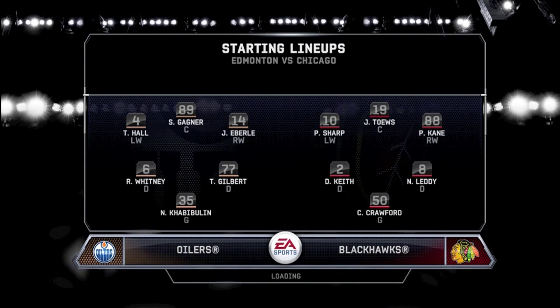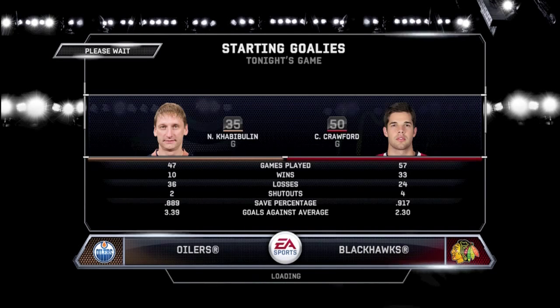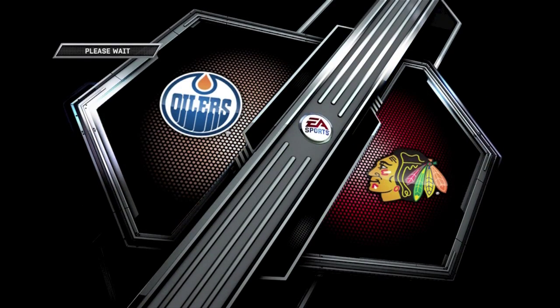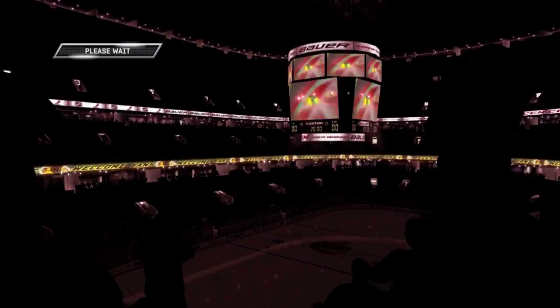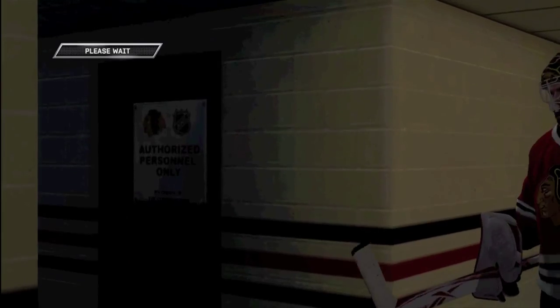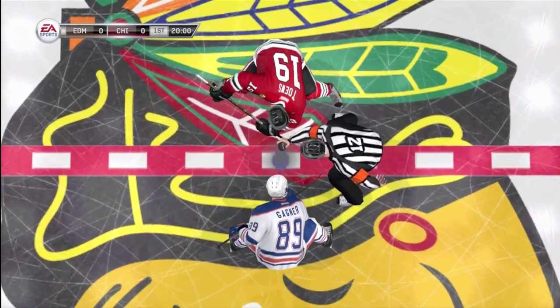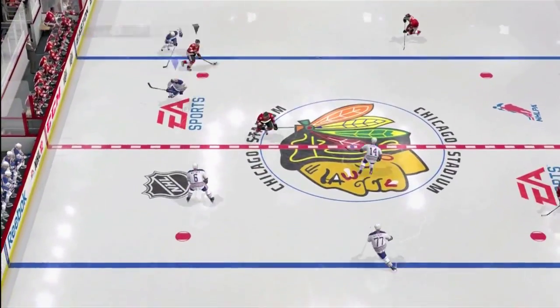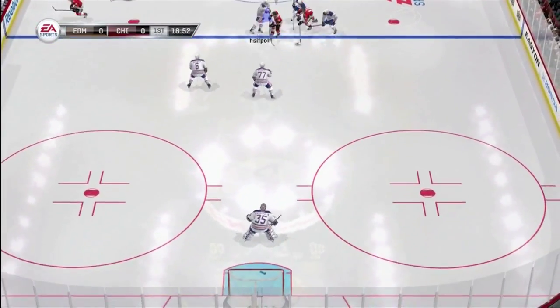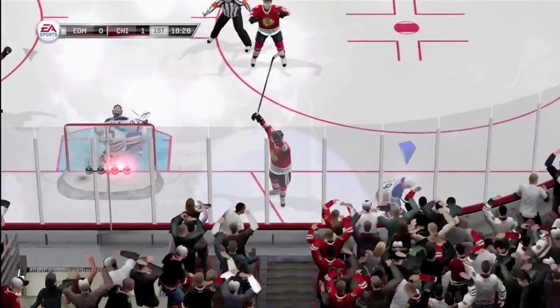I like playing with the Oilers because they have a lot of good right-handed shooters, and that's my specialty. The first tip is puck possession: you're gonna have a favorite-handed player, whether that's right-handed or left-handed. The reason it's right-handed for me is because I shoot right-handed in real life, and it's a lot easier to see the ice in this game. It's just what you're comfortable with — you'll find you pull off more moves and have more confidence.